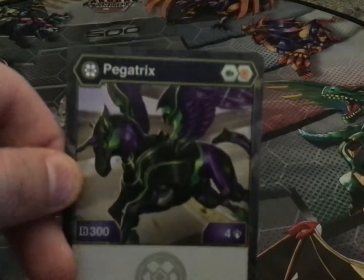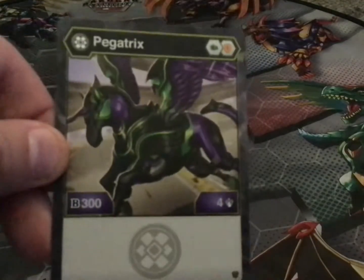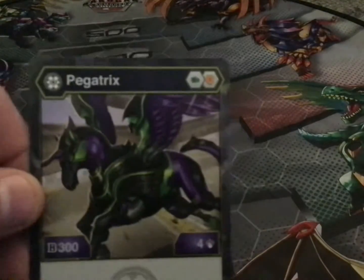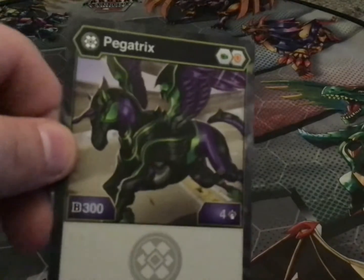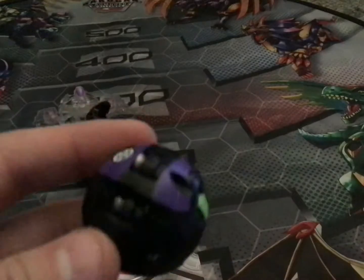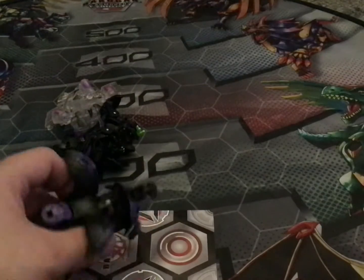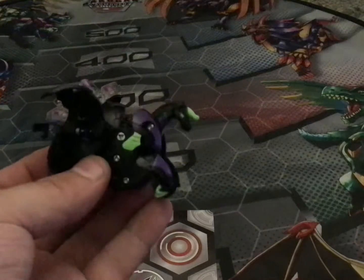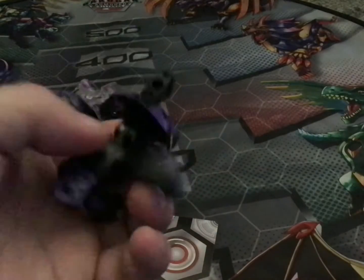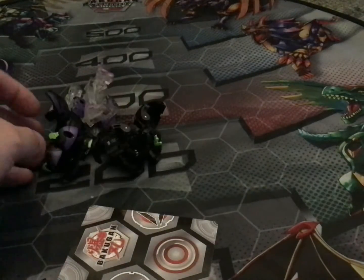Next is Darkus Pegatrix. If I actually had an Aurelis Pegatrix, I'd have all the Pegatrix in each faction. This Bakugan comes with green fist and orange shield, 300 B power and 4 damage. Fair warning — it fell into a cup of coffee a while back, so she's got a little bit of a bad habit of sticking. There is Pegatrix. The B power is meant to be under the shoulder here.